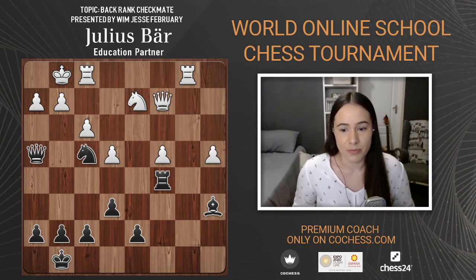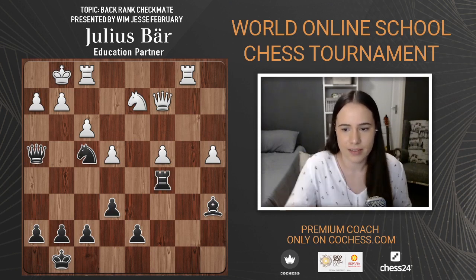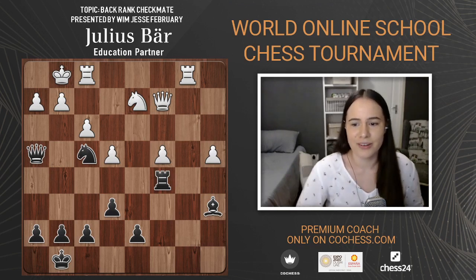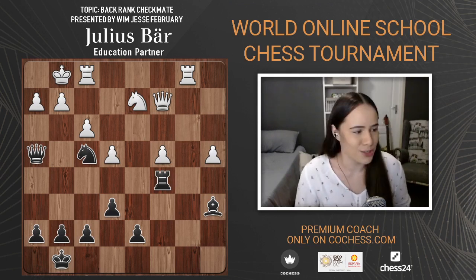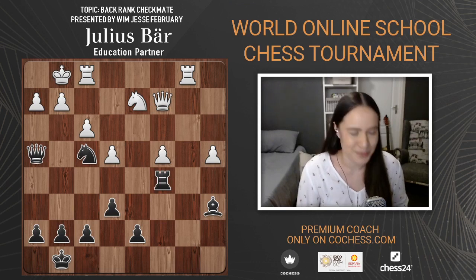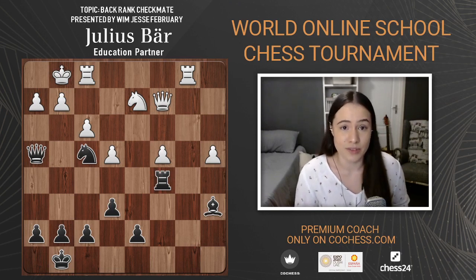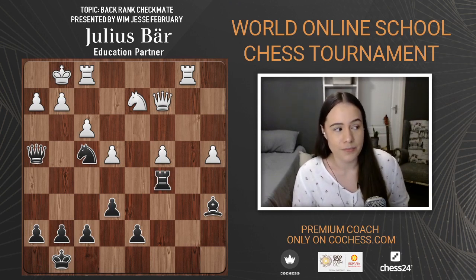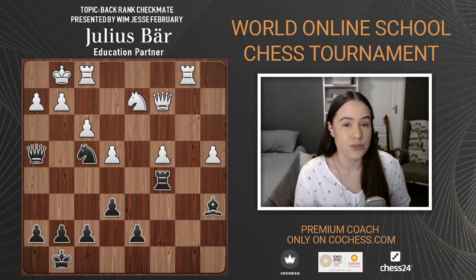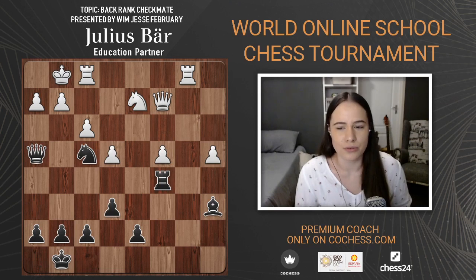There is actually a checkmate in three. Knight g2 first — you want to see it from black's perspective. Some tactics it's a good idea to look from your opponent's perspective and solve it that way. It would help you see your opponent's ideas during a game, which is what you have to do — a lesser-known way to improve.